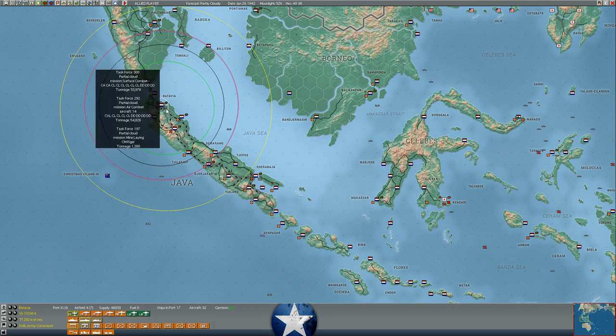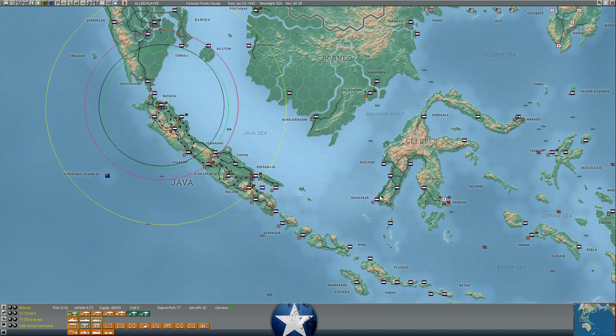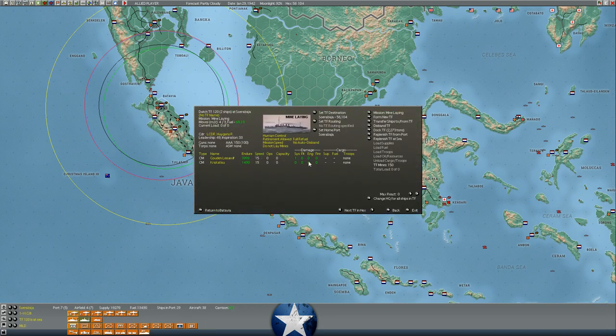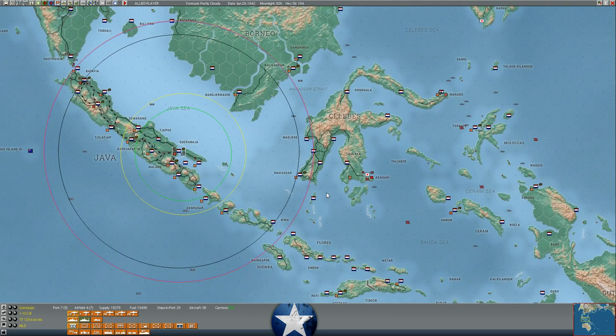So we'll give the Albacores to this group and see what happens with the Swordfish. I'm going to go ahead and pull the Hermes out. Maybe I don't want to evacuate the naval forces we have on Java — but I kind of do want to evacuate them. What a dilemma.